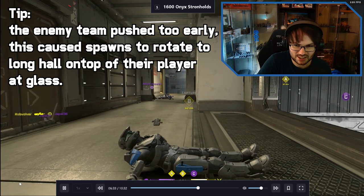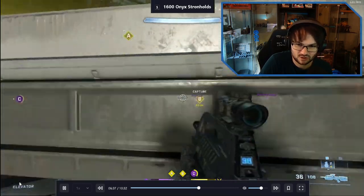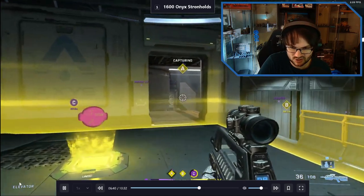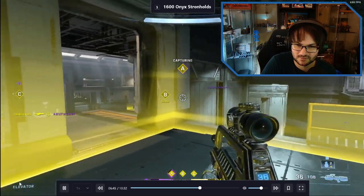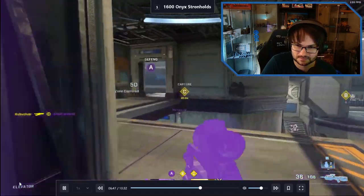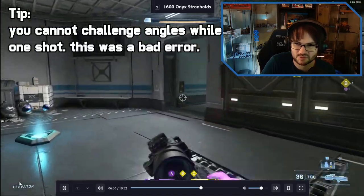The enemy team pushing into C too early for the purple team's spawners meant we spawned in long haul. Now the map is in disarray - there's no setup happening from either team, we're just kind of running at each other. They're right in the open here - we need to get back.